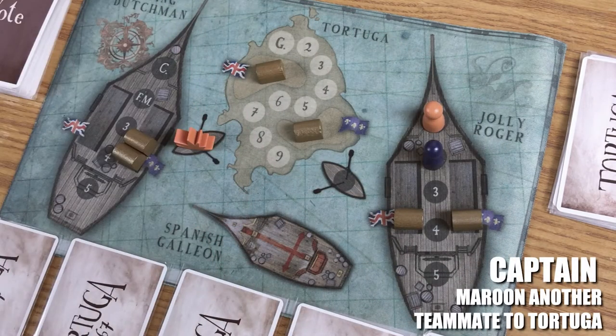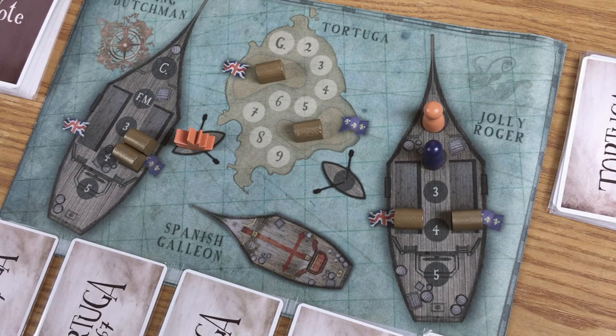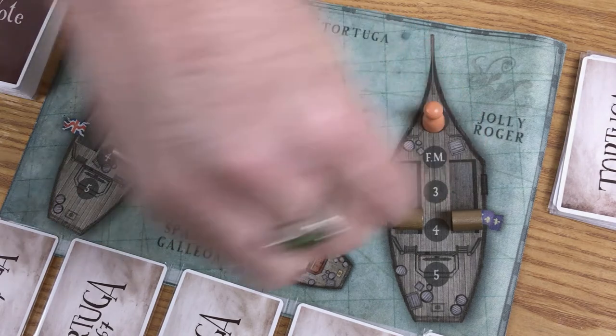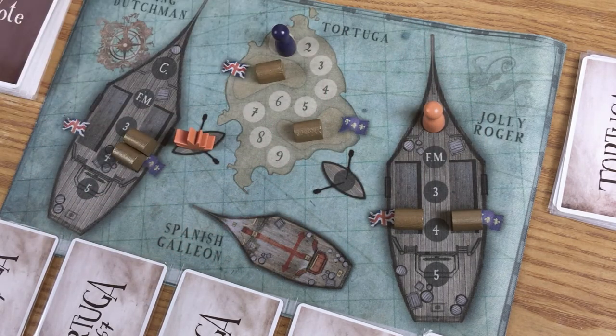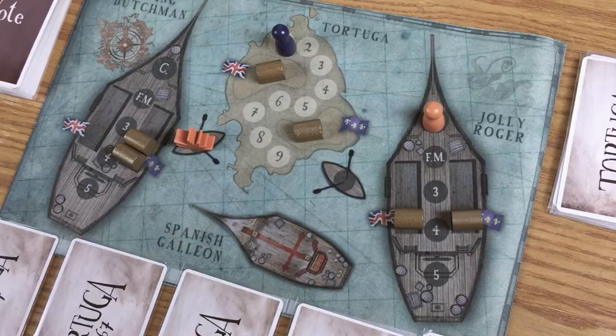Maroon another crewmate to Tortuga: some swab been giving you the evil eye? Well then do something about it — banish that bilge rat to the Isle of Tortuga. However, know that once there, they're likely to rise to immediate power and quite possibly move all the treasure to their team side. If you currently hold the rank of first mate, add this option to the basic list instead.